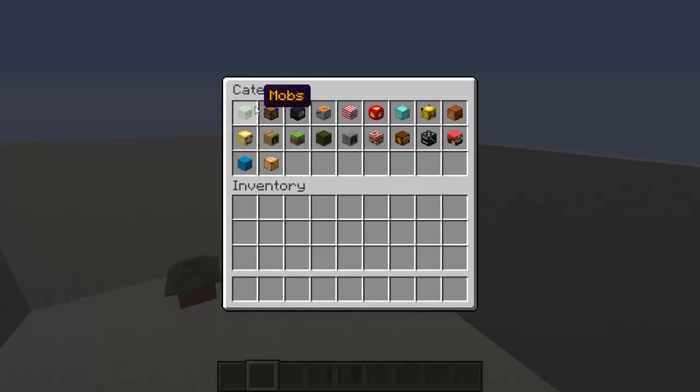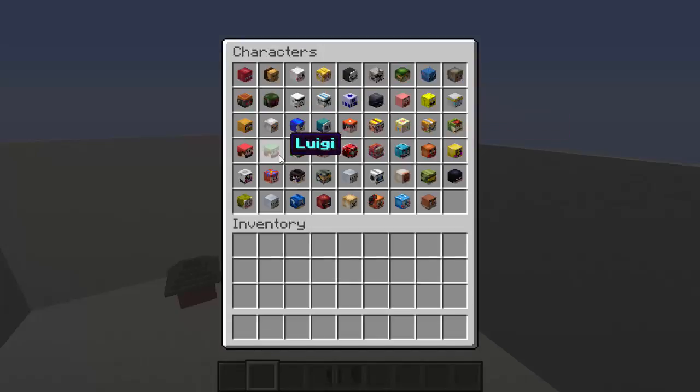There are a lot of player heads that you can get. You can get redstone blocks, flags - that's pretty cool. Animals, characters - there's just so many cool things and this is awesome. This doesn't even require a texture pack. They have Freddy's, Yoshi, Master Chief, Sanic, Wario - the list just goes on and on.